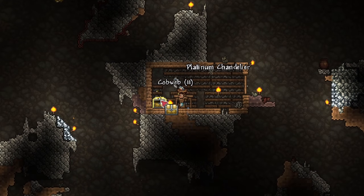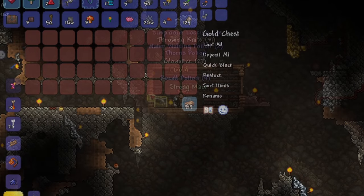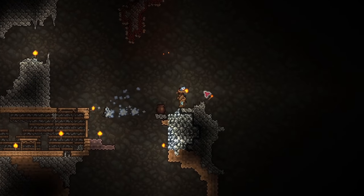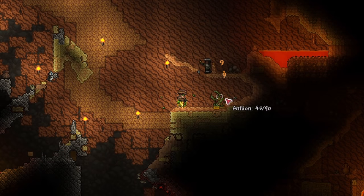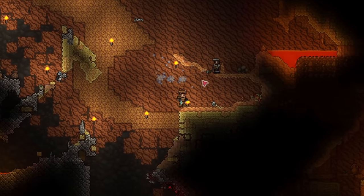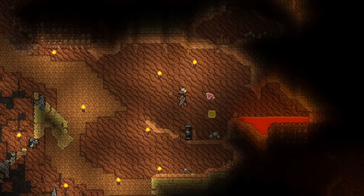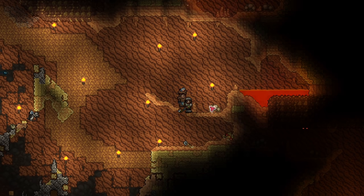And in this chest, we got a mace — that's like the third one I found already. Well, let's move on. We actually found the golfer NPC, who is actually somewhat useful. Golfing can actually be used to find sky islands. I'll show you that another time. For now, it's good that we've unlocked him.